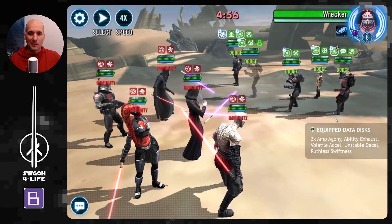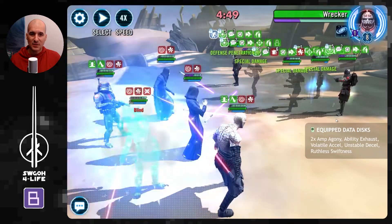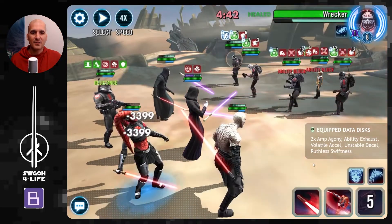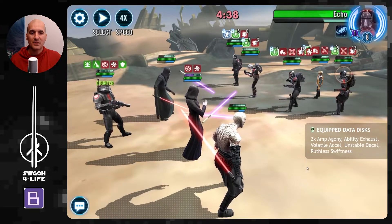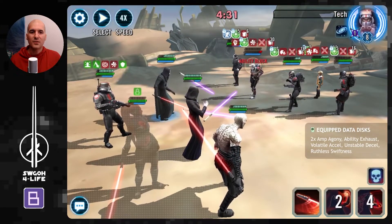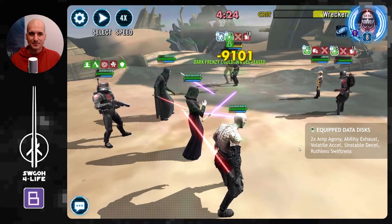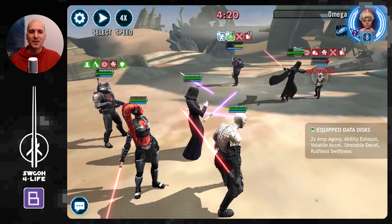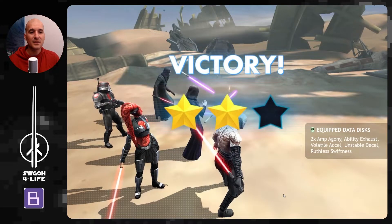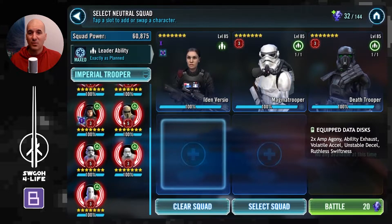Traya here with Sith Triumvirate, bringing Talon for some extra self-sufficiency — because you're going to need it. These guys are running circles around you before you get a turn. Nihil finally gets a turn, cleansing off debuffs because of Traya's unique. Then Sion gets a turn, dispelling all the buffs, and now we can go to town. Anytime anybody falls below 100% health you get so much bonus turn meter from Ruthless Swiftness. Even a slow Traya team can turn things around and take over the battle quite easily. This would probably also work versus over-prepared Bad Batch.